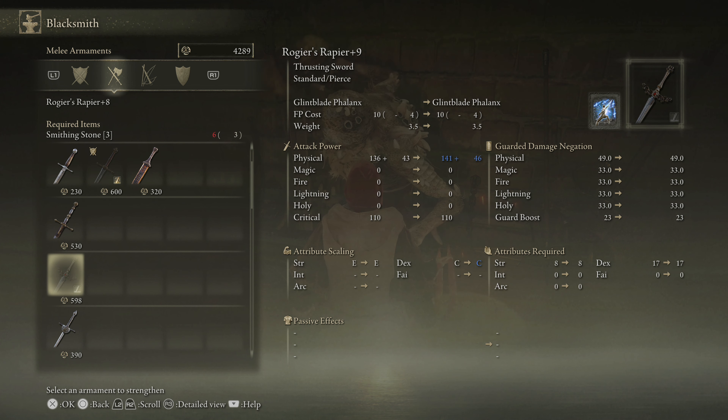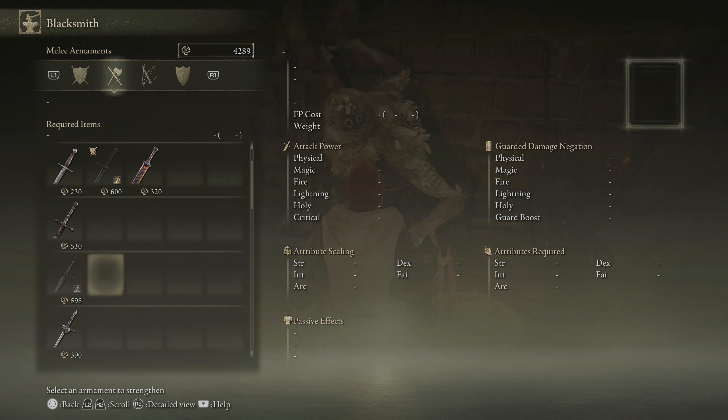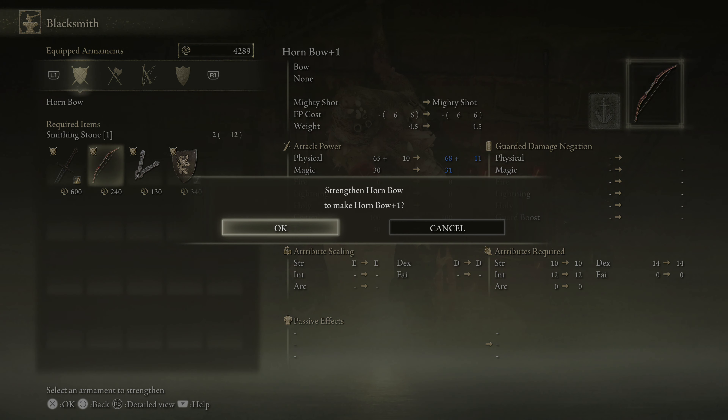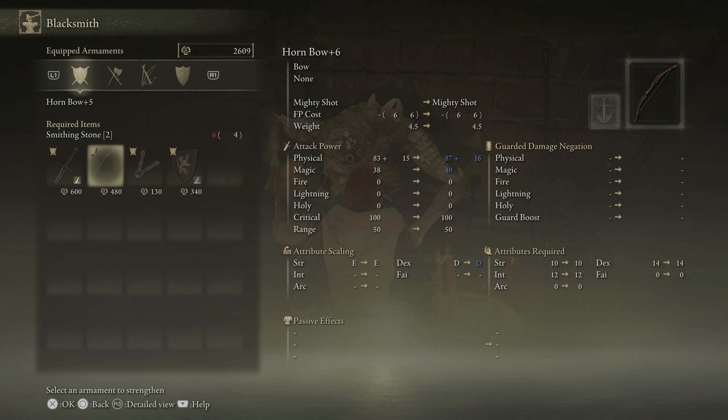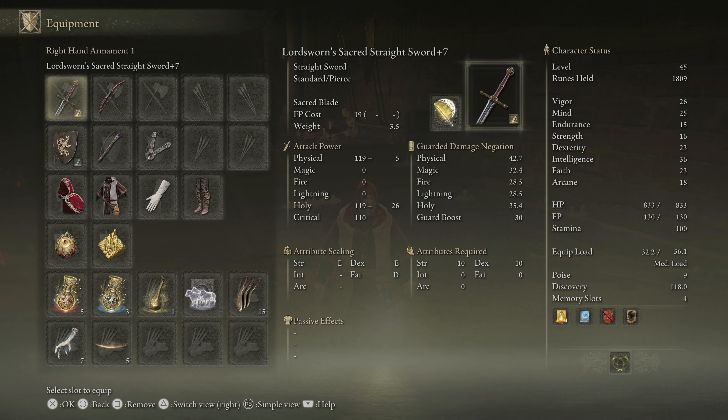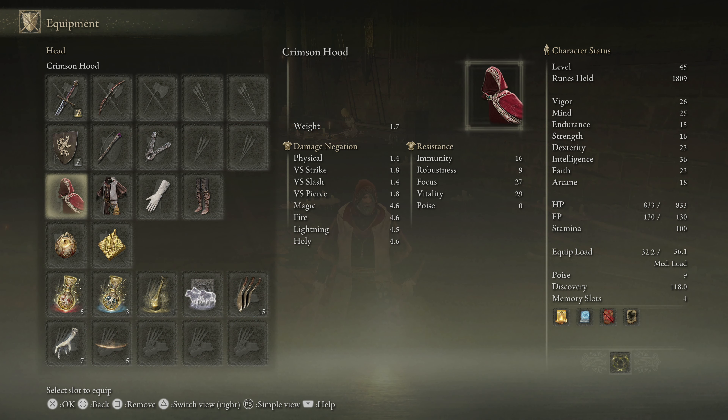So if I drop back to my base of 10 arcane I won't be able to use Reduvia anymore. Rogier's Rapier also just uses standard smithing stones. Let's upgrade the hornbow as much as we can — up to level two for now. As for gear, off-screen I switched to the Crimson Hood for extra vigor and the Astrologer set for being light but with some poise.